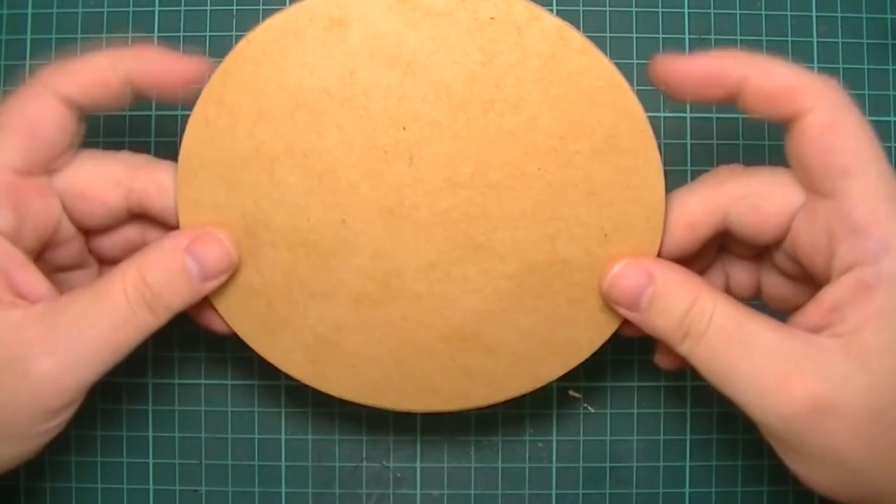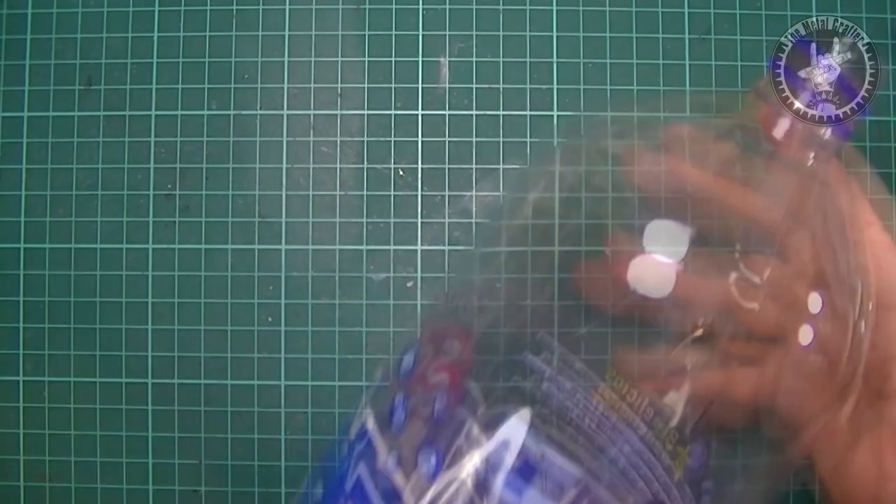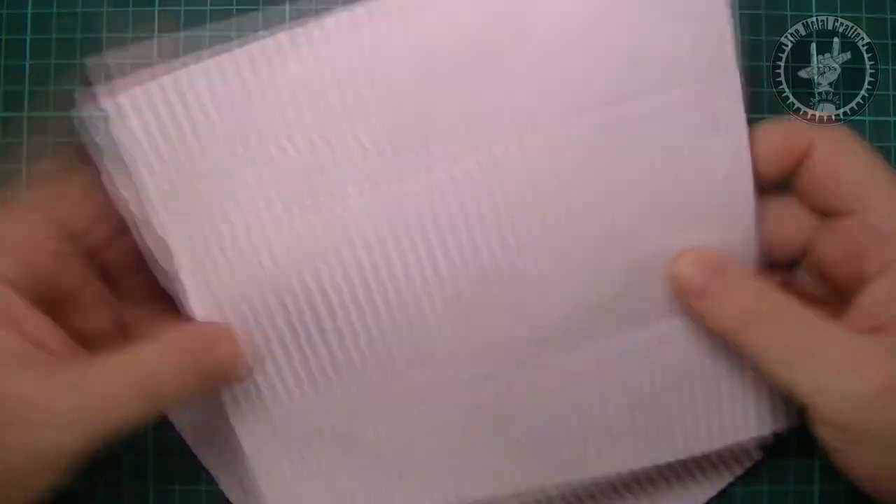Let's hit the table! I'll be using three simple materials to build the main structure of the silos: a round MDF cut as the base, clear plastic soda bottles with a rounded top and no texture, and corrugated paper or cardboard.